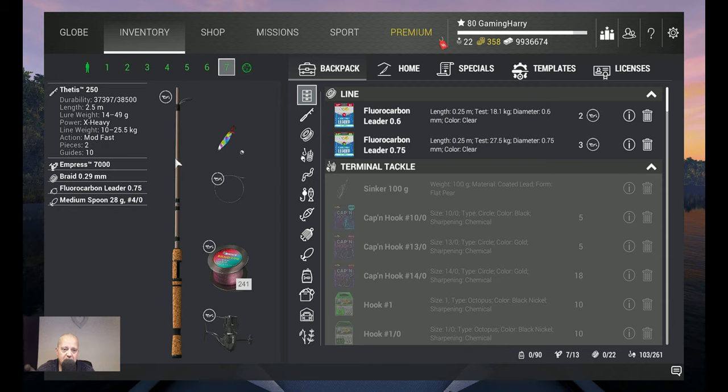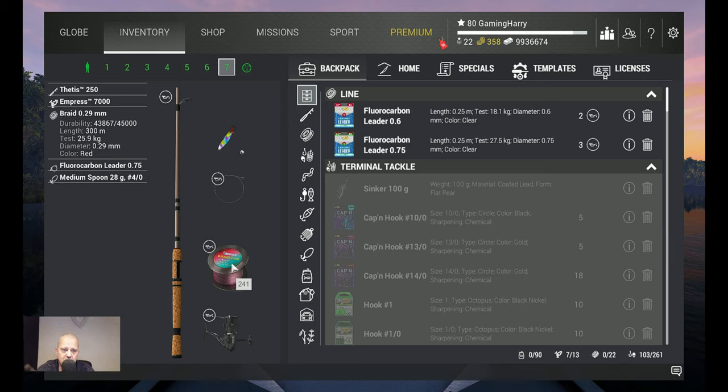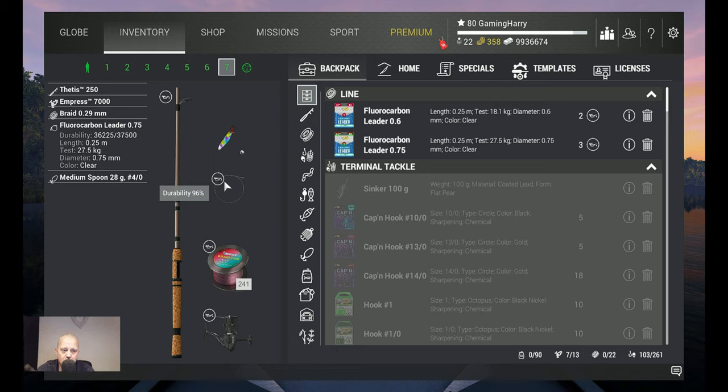So what will I use? I use the Tetas 250, it's a 25.5 kilogram rod — you can use lighter, but I just love this rod — together with the Emperor 7000. That's 25.2 kilograms. Braid: 0.29, 25.9 kilograms. Fluorocarbon: 0.75, 27.5 kilograms.